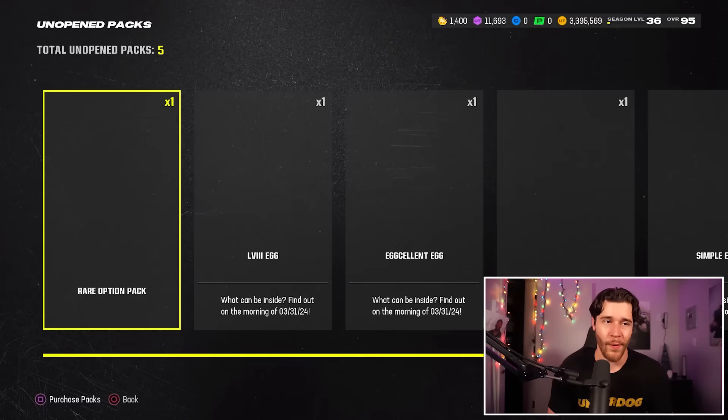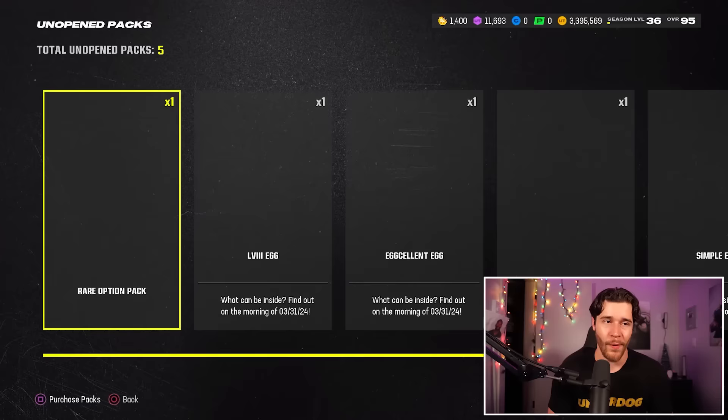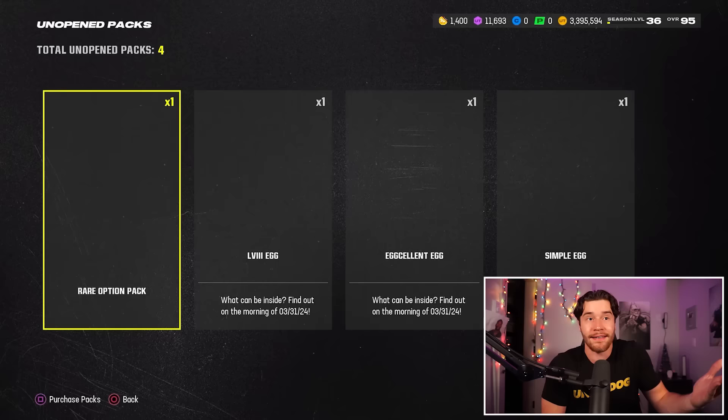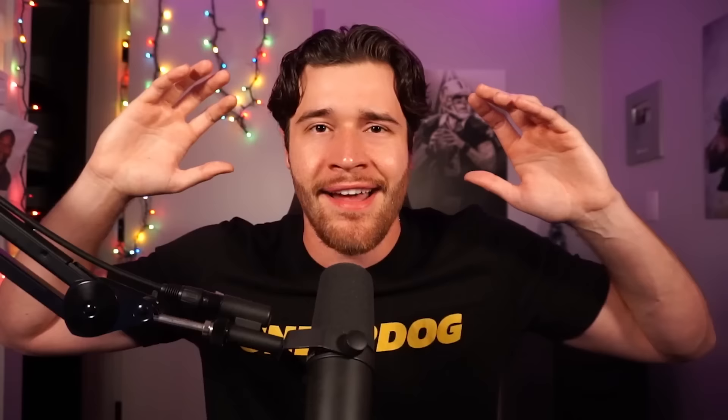Decision number two — this is a very important one as well. We're going to be opening up our Season 5 set token pack. I'm going to be getting my fourth and final set token collectible, which is going to give me a free 97 overall player.